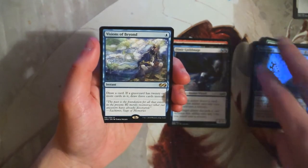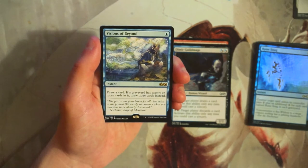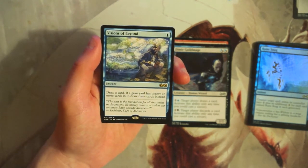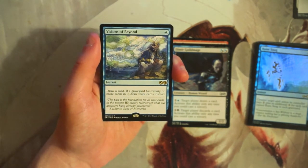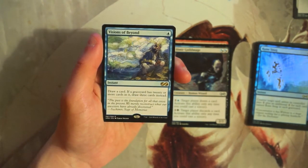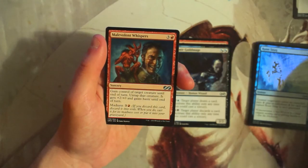Our rare is Visions of Beyond — an instant for one blue that draws a card, but if your graveyard has 20 or more cards in it you draw three cards instead. Theoretically it can be Ancestral Recall, which is awesome. But in limited, this is not a great card — it doesn't really do anything impactful unless you can draw three, and getting 20 cards in your graveyard means holding onto it for a long time. Not a card I'd be interested in for this format.